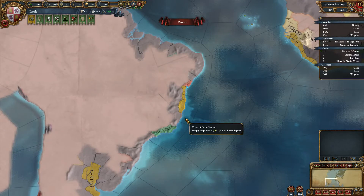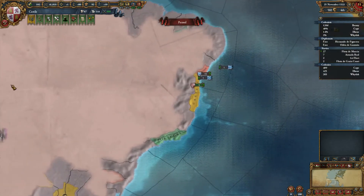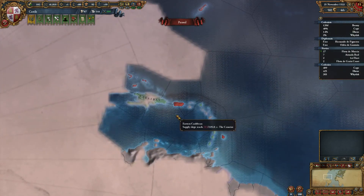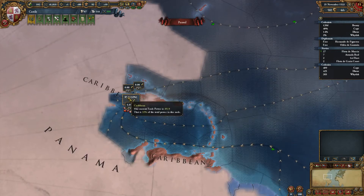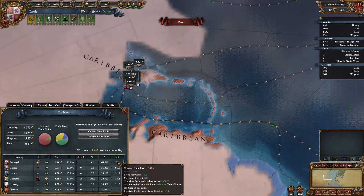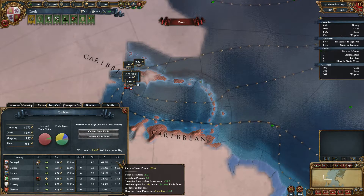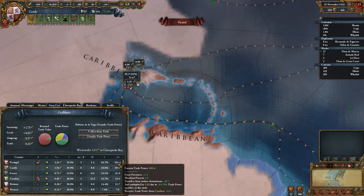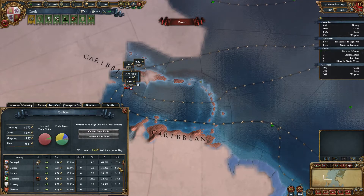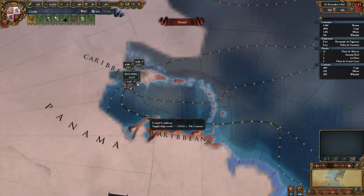Colonial nations do provide 50% of their trade power to their overlord, so spamming a lot of colonies in South America and the Caribbean is actually not a bad idea. You can actually see it from here if you open up the trade node in the Caribbean and hover on Portugal — you can see at the bottom it says 'receives trade power from Caribas plus 19.1.' So that's added on top. After all modifiers, 19.1 gets added on top and they have like 18 power points more than me. That is the difference solely made by the colonial nation.